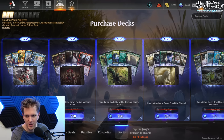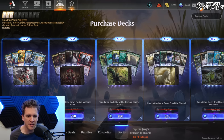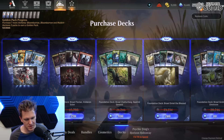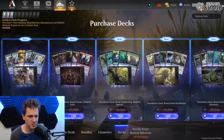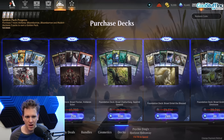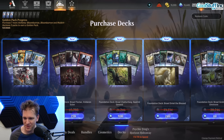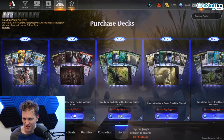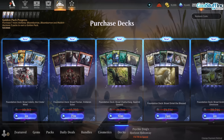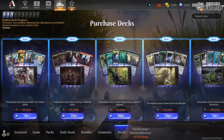Another evening, another brawl pre-con. We're going to do Ataly's the Cinder Wind - angry wizards. Your prices may vary; you can't really see this but my Ataly's deck is 10 gems, marked down from 10,312 gems.